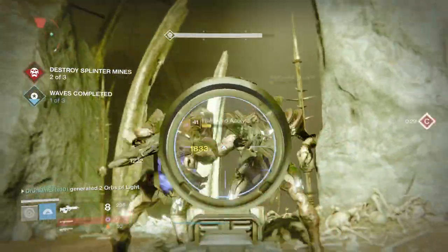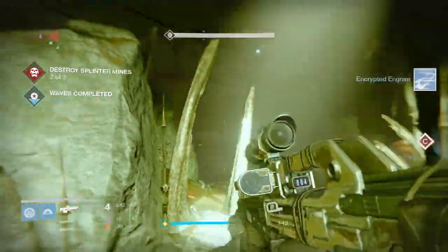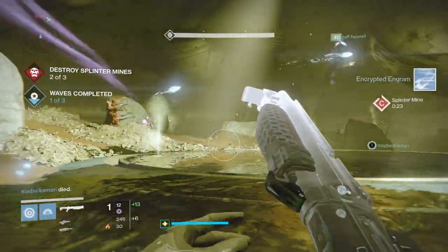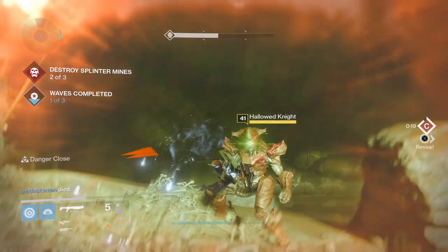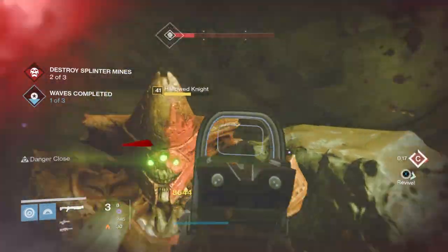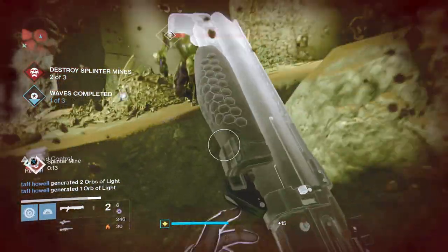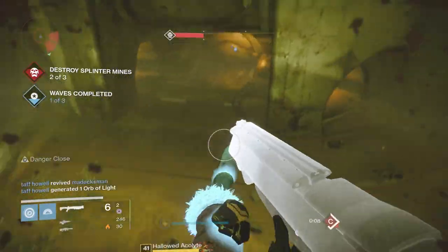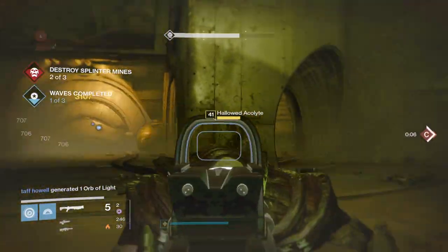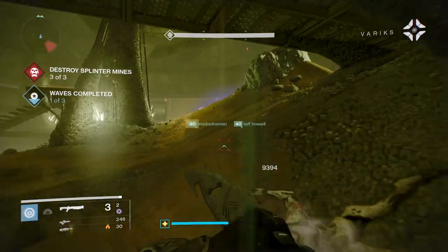It's a high rate of fire shotgun which really excels in Prisoner of Elders in my opinion, because there's a lot of adds and you'll often be very close range to them. This thing can one-shot no end of low tier enemies and can kind of melt mages, especially with a good roll. The weapon also just has a super cool factor — I really like the weapon model. It looks like the Dry Rot, which is based on the Two to the Morgue weapon model, and this thing just sounds really awesome.